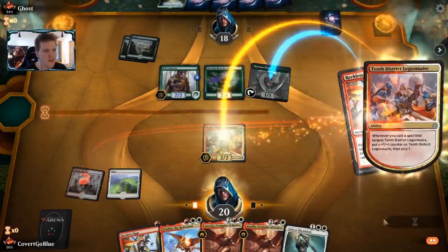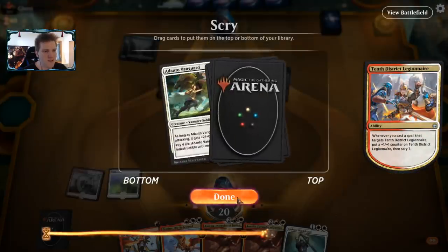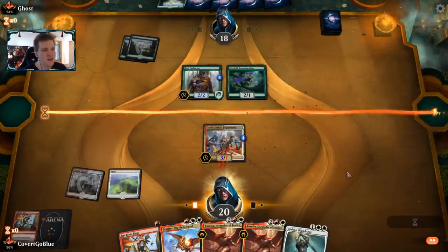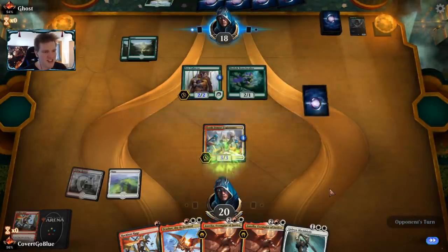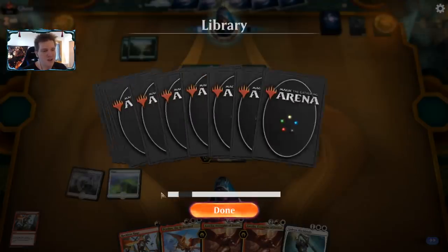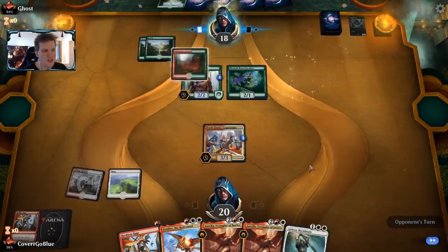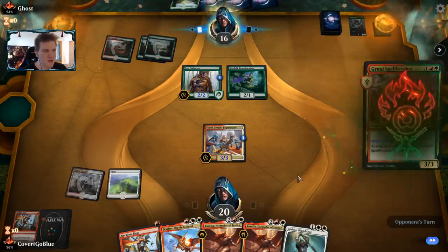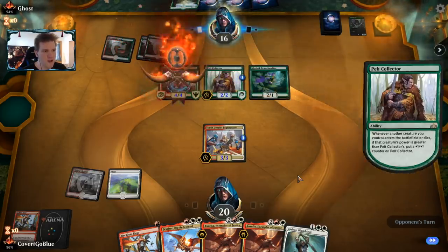I don't want to attack with it and try to ambush because the two damage on the Legionnaire means it would trade with anything that blocked it — the card is too important. So I'm going to take out the Elf. That might be silly; it really depends on my opponent's hand. We scry the Adanto Vanguard to the bottom because we need a land and we need it now.